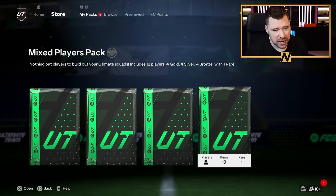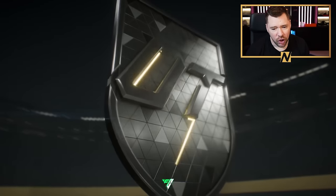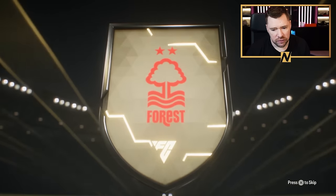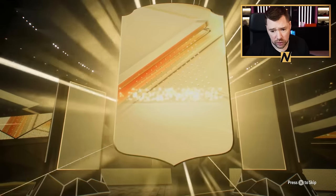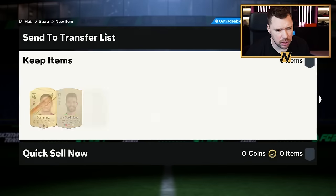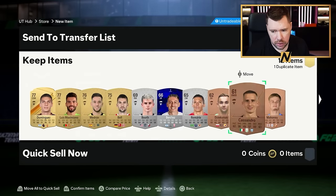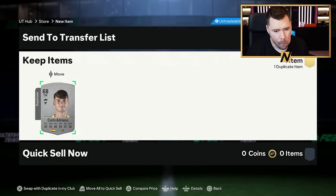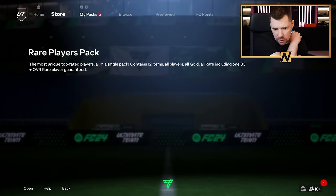We've got a 50k pack and a 100k pack. A mixed players pack — hook me up. Argentina, Sudama, not one I know. Dominguez — still don't know who that is. Didn't he play in Serie A last year? Yeah, nice. Come on, be tradable. Best card in the game, Dominguez.